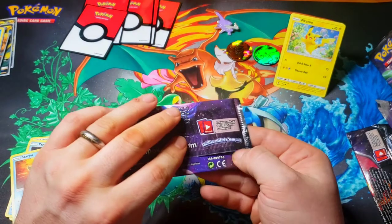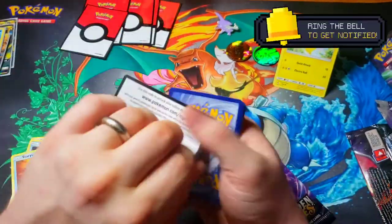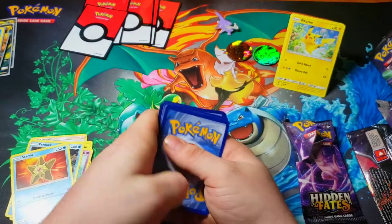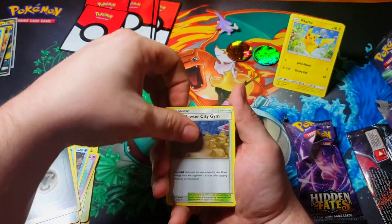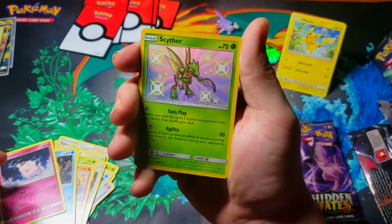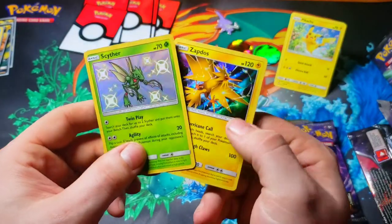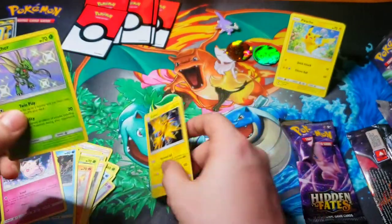Final pack of Hidden Fates. Steel Type Energy, Brock's Pewter City Gym, Giovanni's Exile, Koga's Trap, Paras, Charmander, Slowpoke, Psyduck, Clefairy, Scyther — and Shiny Scyther! Final card for this pack: another Holographic Zapdos. Double trouble in this pack — two rares. Third Zapdos, but that's okay, I'll always take another Shiny. Go ahead and sleeve these up and we'll summarize our pulls.